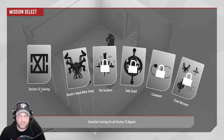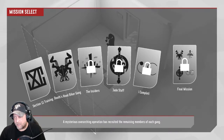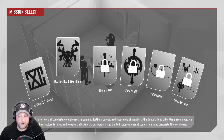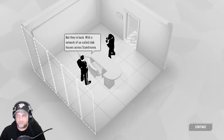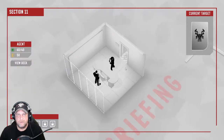So you can see there's a training section. We have a biker gang, Insiders, Jade Staff, and all the way up to a final mission that gives members of every gang you work through. The first one you try to complete to unlock the next is called the Death's Head Biker Gang — a network of clandestine clubhouses throughout northern Europe. Thousands of members. They have a built-in infrastructure for drug and weapon trafficking across borders, and limited scruples when it comes to arming terrorists. After the biker gang wars of the 90s we thought we'd seen the last of the Nordic gangs, but they're back. Put a stop to it.